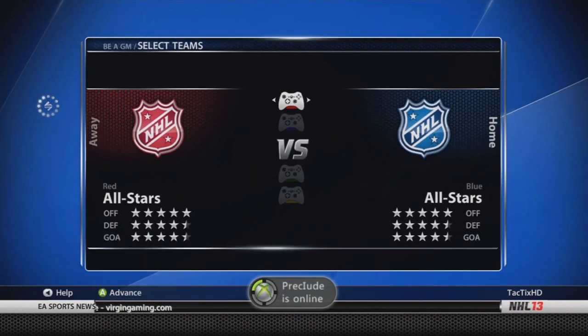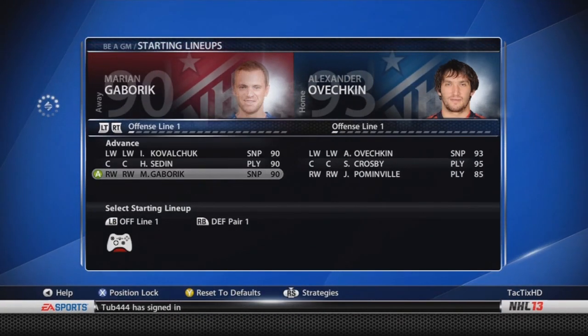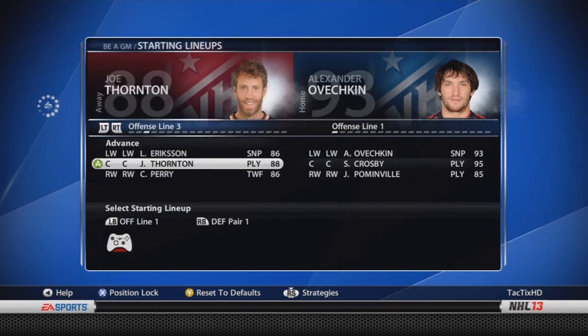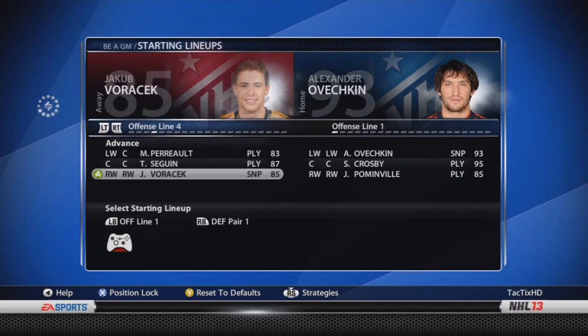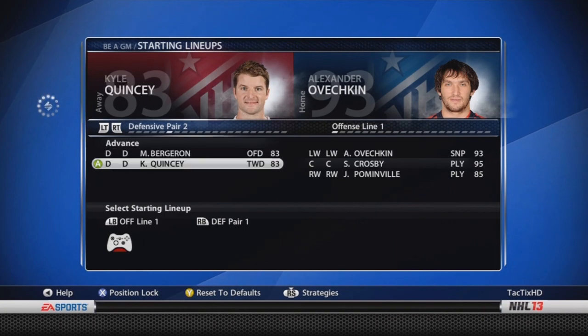As you can see, I actually traded Keith Ollie for a second-round pick. Simply, I had no more cap room and he was like the 7th defenseman. But I already had Zanetti and Riley, both 80 overalls, that could replace him. He was a restricted free agent, so I let him go.